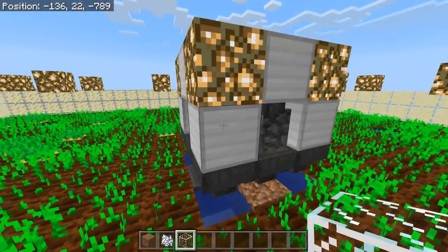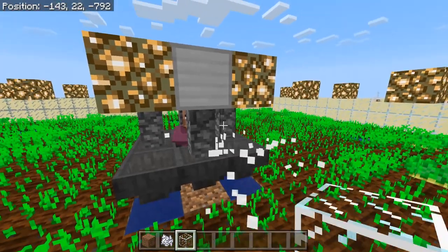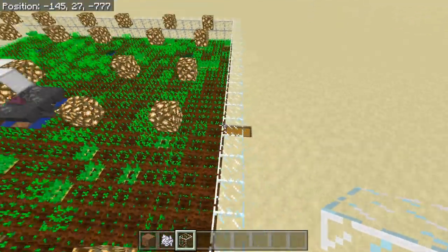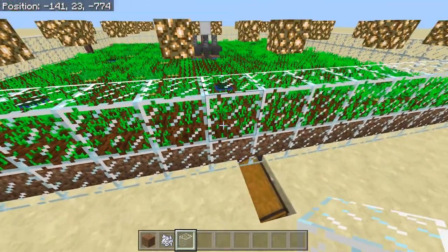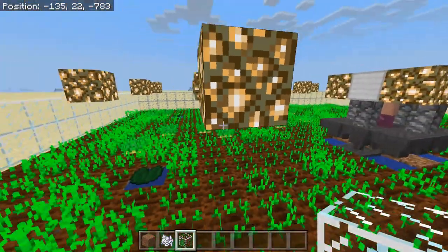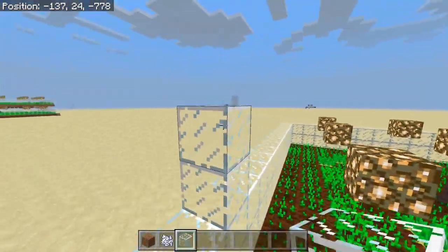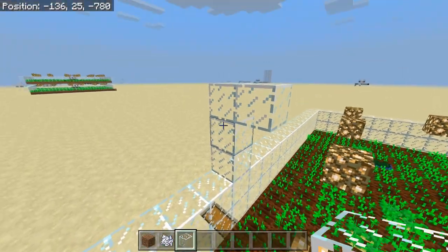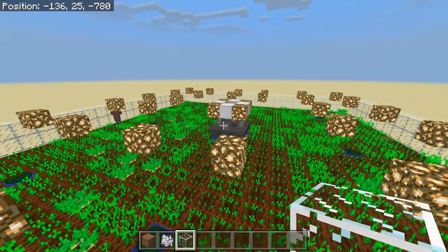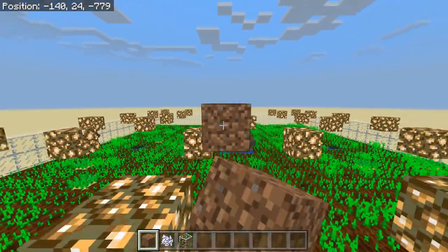Now that everything is planted, you can remove those corner blocks and the farmer should see the center villager eventually. Then he will start throwing crops to the center, and the crops will go into our chest storage system. That is pretty much it for this layer. If this is the only layer you want, you'll need a roof at this height — four blocks off the ground — for preventing lightning from hitting your villagers. Otherwise, this is very easy to stack: literally just start the next platform right here.